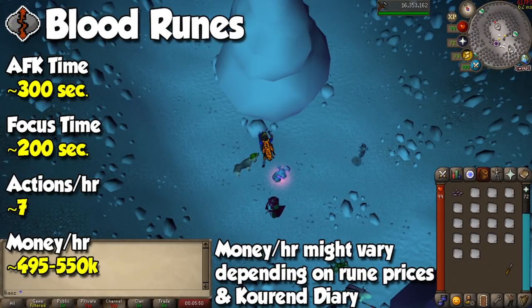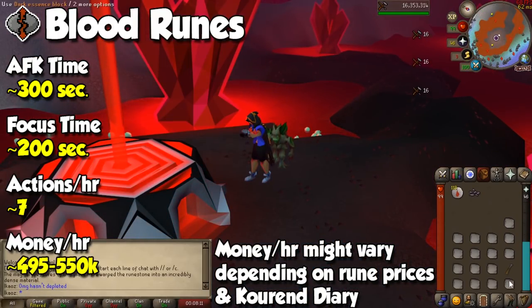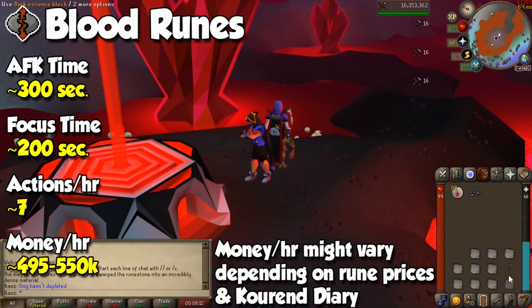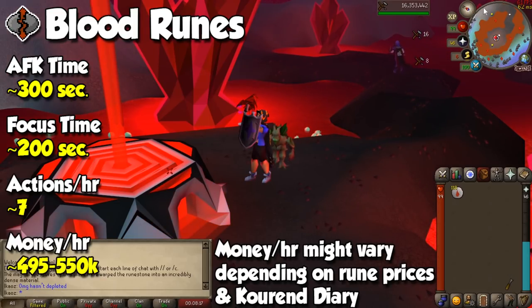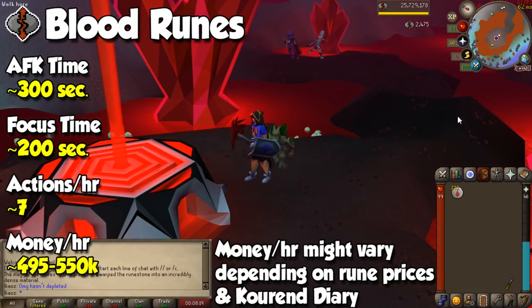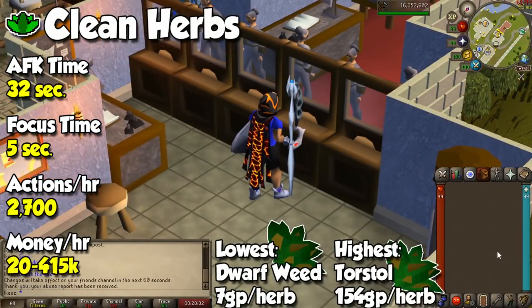Up next is my favorite skill — Runecrafting — and this is probably the least AFK of all the methods, as it requires a lot more clicks per cycle than the others. But it's better than training traditionally, which requires pretty much 90% attention to the game. At level 77 you unlock blood runes, and you can stay here all the way to level 99 if you want to make a ton of cash and passively train one of the most painful skills in the game.